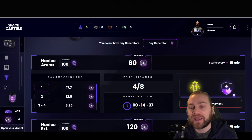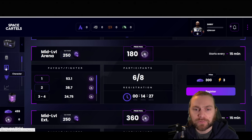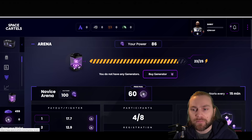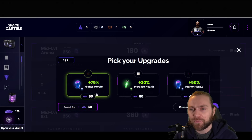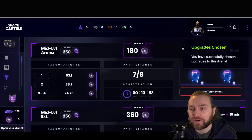I can see my experience bar — zero out of 100 currently — and as I play more battles I'll have a chance to activate more points to increase stats. With four out of eight participants registered, the registration has reset — we need all eight for combat to begin, otherwise it's extended another 15 minutes. My character's power is 86, so I'm probably not going to compete well at higher levels. There are seven out of eight registered now for this arena, so it might start soon — I check the morale boost option.